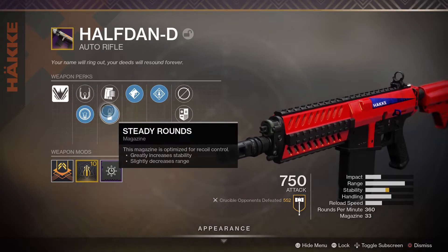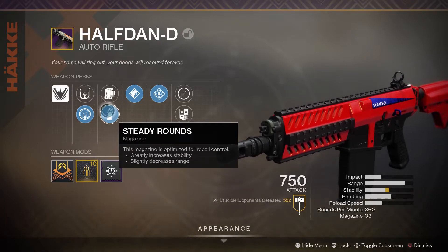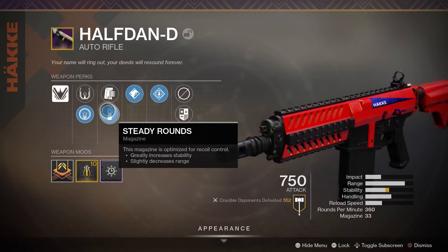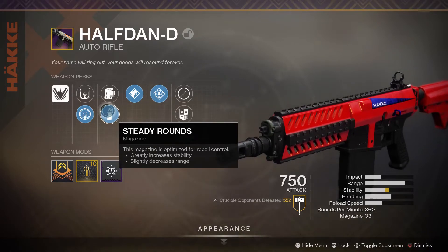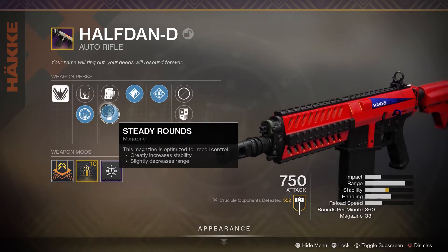I got Steady Rounds which increases the stability greatly while slightly decreasing range, and that's a fantastic thing to get for this type of weapon because stability is usually what it struggles with the most. It can be pretty difficult to control without a stability-buffing perk, so getting something that increases the stability greatly is just absolutely amazing. You can't get anything better than Steady Rounds here, and you don't have to worry about the range being slightly decreased — this thing has spectacular range and can challenge from quite far without damage falloff.